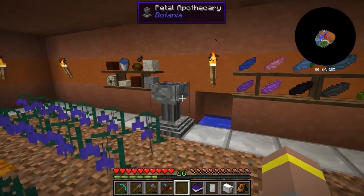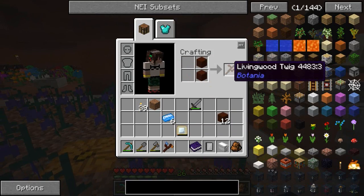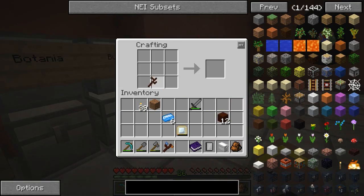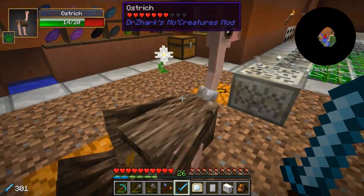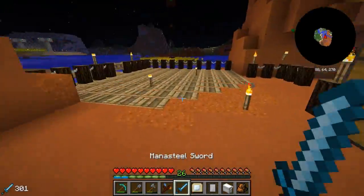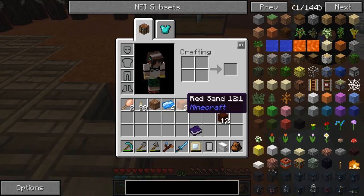So we can make mana steel pickaxes, shovels, shears, swords - all the general things you'd expect - and your armor items like boots can take durability from your tablet. Let's make ourselves a mana steel sword and give it a go. We need some living wood to make a living twig. Crafting the sword, we now have a mana steel sword. Our mana tablet has 115 in it - if I go beat up this ostrich it should use durability from the tablet instead.